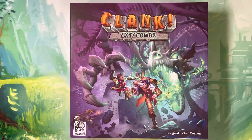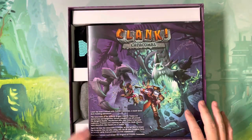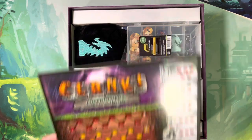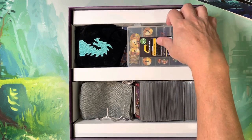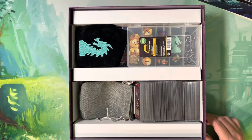Welcome back to the Meeple Marathon. I have my storage solution ready to show off for Clank Catacombs. I still have some player pieces in baggies and haven't quite figured that out yet. The instruction manual is on top, and the big board is tucked in the corner. Most of my tokens are in this Plano 3400 series — you have to tilt it slightly, but as long as the high end is toward one edge, the Clank board will fit.